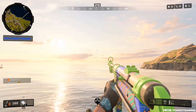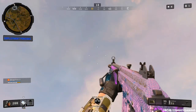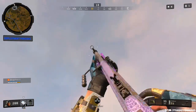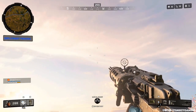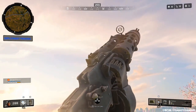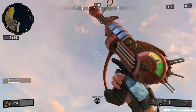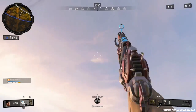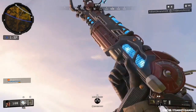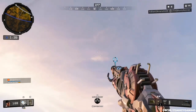They also added weapon inspect in Blackout. Tap left on the D-pad to do the inspection emote, or hold left to activate callouts. Some animations are a bit lazy — the Mark II has a weird holding pose, and the Ray Gun and Ray Gun 2 have copy-pasted animations — but it's a nice addition that also works in Blackout.